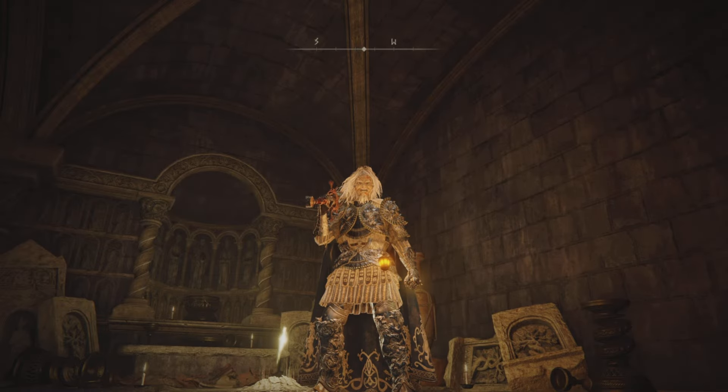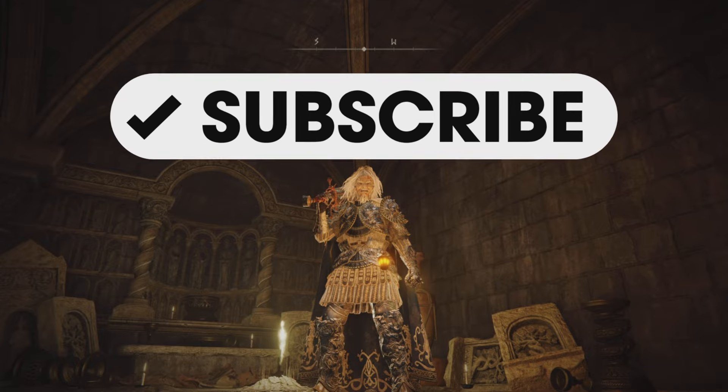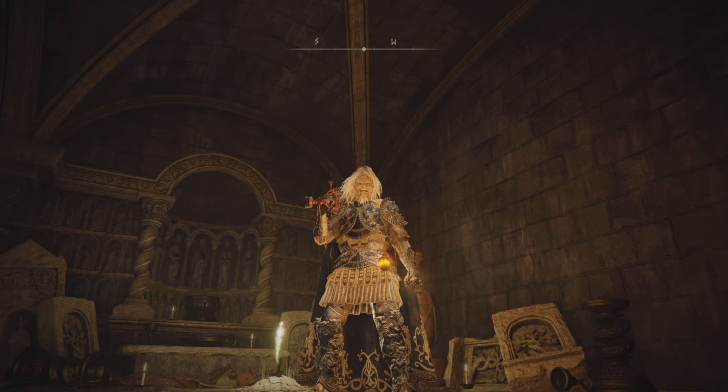Hi guys, this is the Basic Gamer and I hope you're doing great. Today we're checking out how to get the Bloodsucking Crystal Tear — it's a new one from the DLC. It enhances your attacks at the cost of HP, and you use it in the Flask of Wondrous Physick.